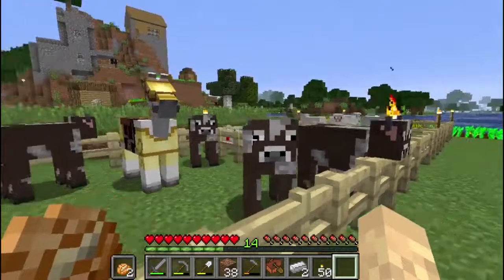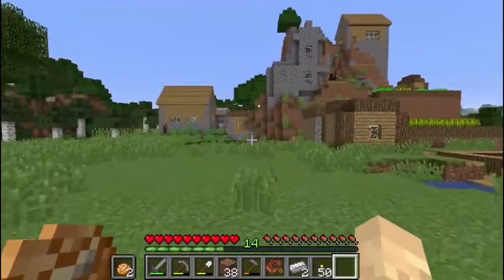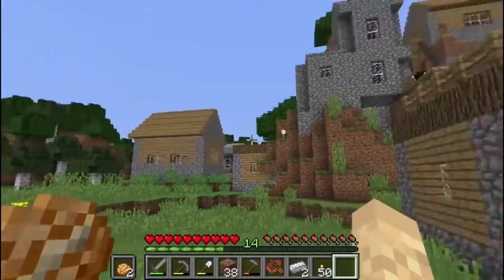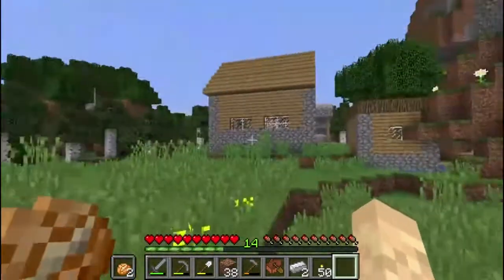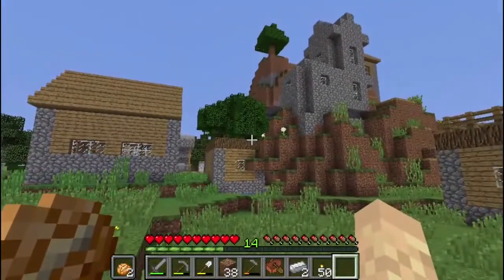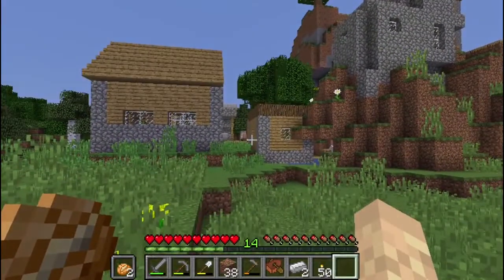We are back home. My horse is hanging out with the cows because I haven't bothered to make a separate pen. What we're going to be doing for the rest of the episode is working on cleaning up this village. Minecraft villages are very useful — they have lots of things that are beneficial in the game — but they're not exactly the prettiest things to look at. So we're going to start working on modifying these houses a little bit.